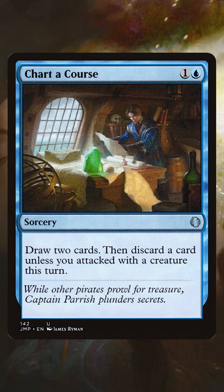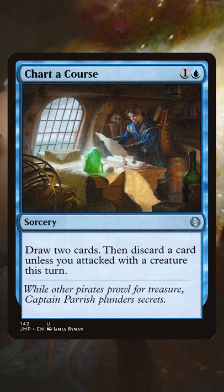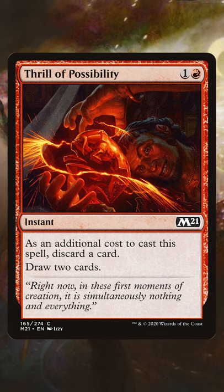In blue you have like Chart a Course. It has the drawback of either attacking or discarding a card. In red you have cards like Thrill of Possibility where the downside is discarding a card, or maybe it's Reckless Impulse where you have impulsive draw — you use the cards immediately.